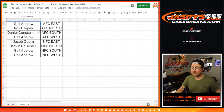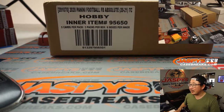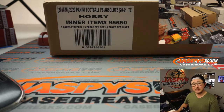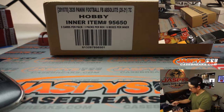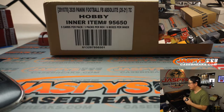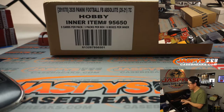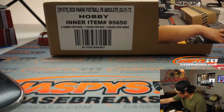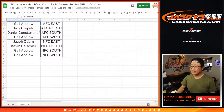And any trades — I'll give it a few moments for trades. There might be a division trade. There's the inner case right here: six boxes of Absolute Football. Does anyone remember what was pulled in the first inner case? I think Sean did that the other night. Looks like no deals. AFC North up for trade, maybe — if anybody's interested, the AFC North.